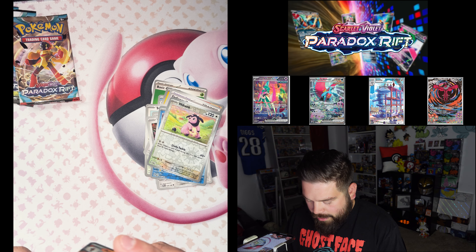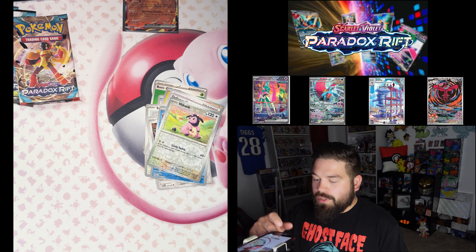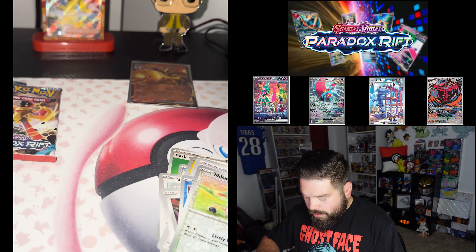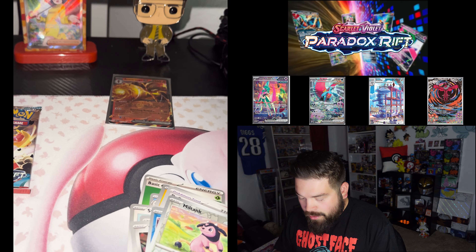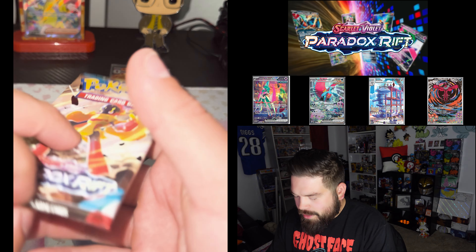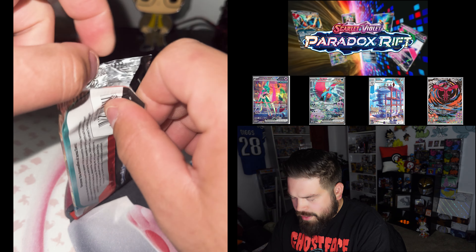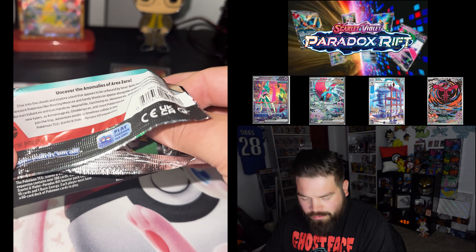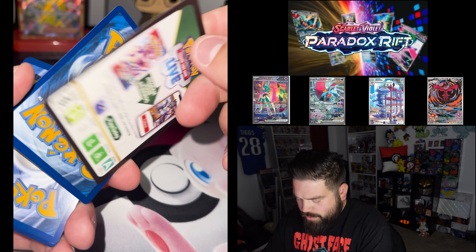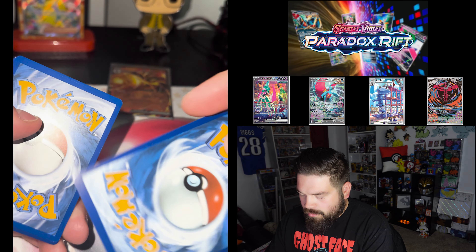I'd like to see the other Armourouge card. I've already given off my list of want cards in the previous two videos, so I'm not going to go through it again. But one of them we're looking for is the Armourouge Full Art. I want to see Steelix, Yveltal. We've pulled most of the others outside of Iron Valiant and Roaring Moon, so we'll be looking for those as well. Code card, energy.